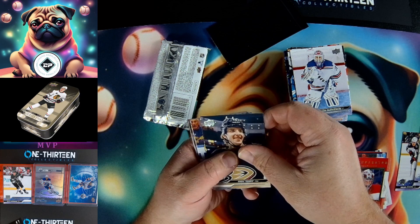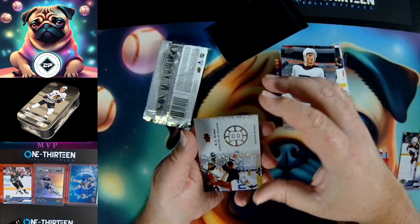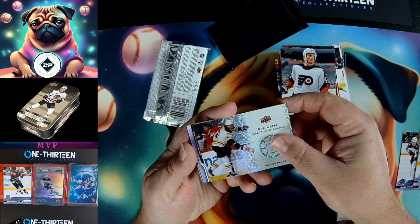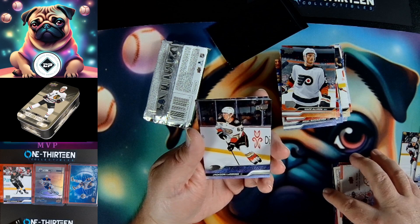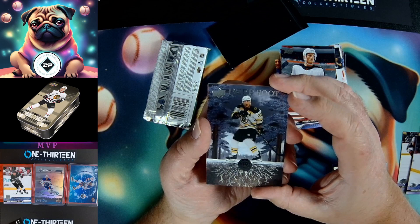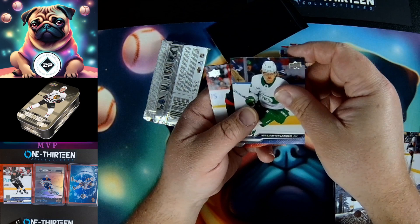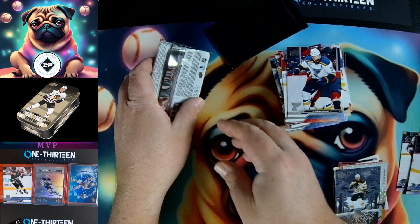Troy Terry, Navich, Connor Hellebuyck, Mahera, Allison. AJ Greer director of the boards on some kind of prism type card — that looks really cool. And we got a young gun of Jackson Lacombe. We almost have all the Ducks off the checklist it looks like. We got Brad Marchand Deep Roots — another insert. Then off the base: Mantha, Willie, and the horribly ugly Toronto Maple Leafs green and white jerseys — I don't know who thought that was good. Zub and Justin Falk to round that out.